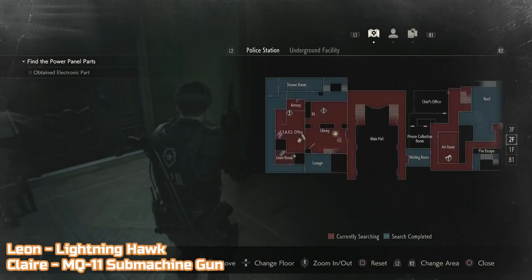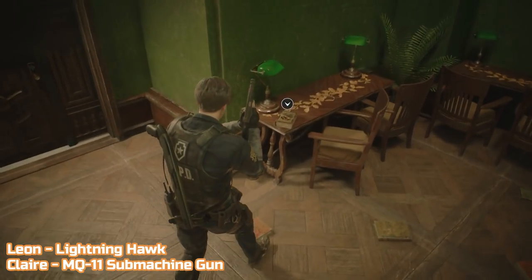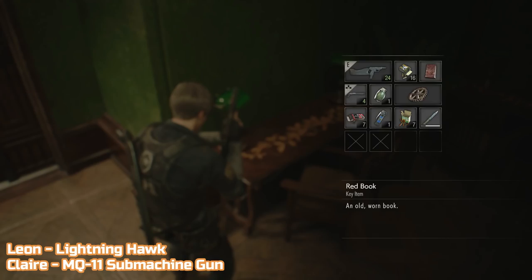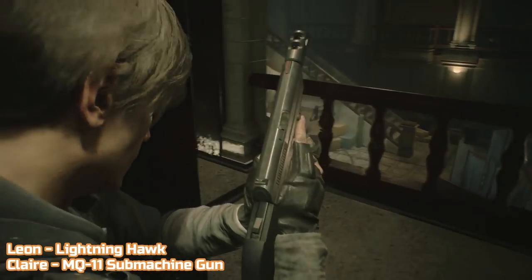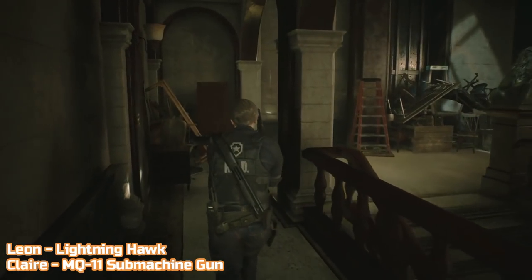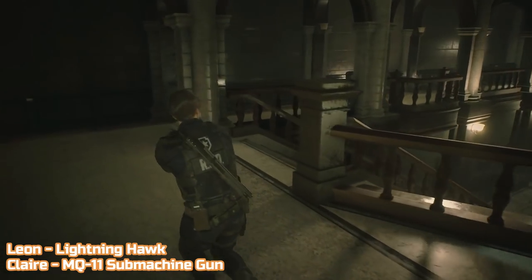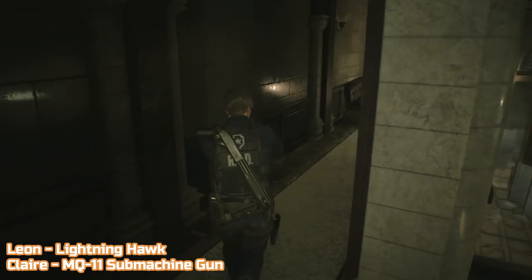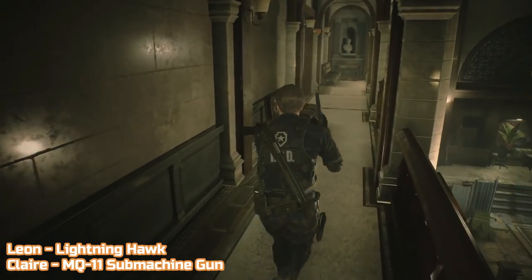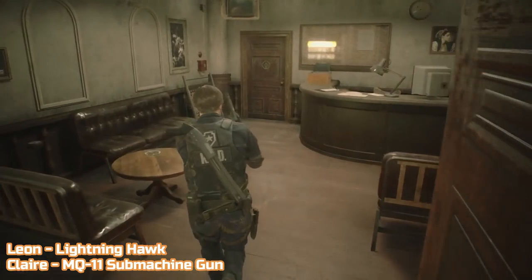Once back in the police station after the parking garage, Leon will have the club key and Claire will have the heart key. They allow us to access the observation room and the interrogation room respectively. The guns we're finding are locked away in the armoury in the Stars office, but we need to jump through a few hoops to open it up. Start by grabbing the red book out of the library, then head to the art room and combine the book with the arm you find there. Then place the book-arm combo onto the statue to retrieve the scepter.